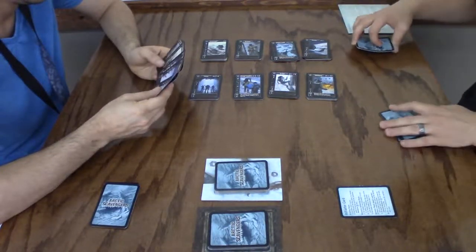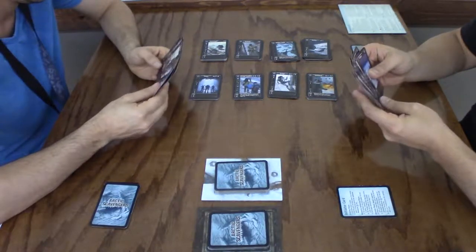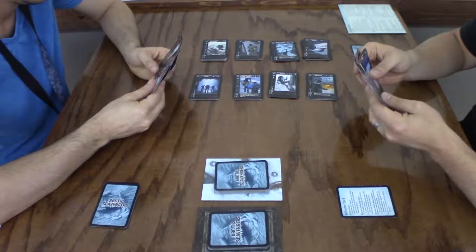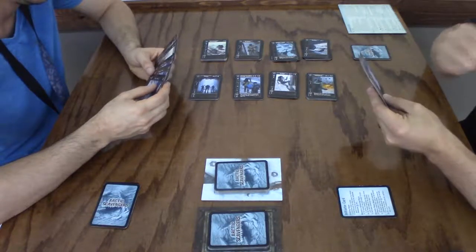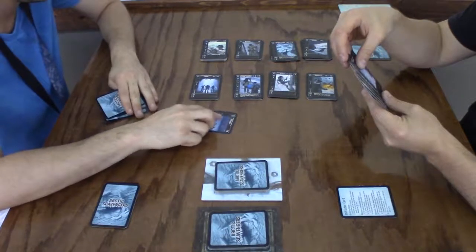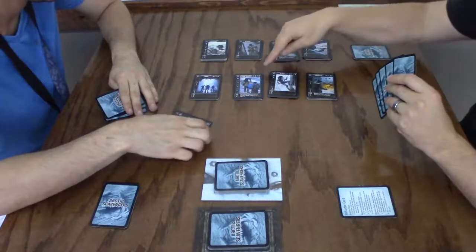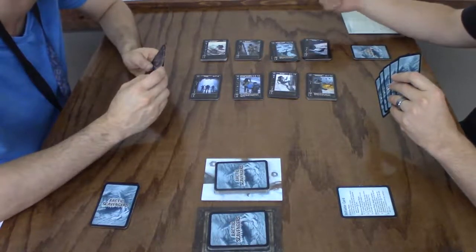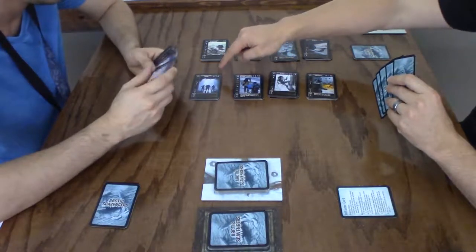It's my turn. What is that Hunt card? That's how you recruit people — they require food typically, or in some cases just medicine. This one is a combination of food or medicine equaling six.